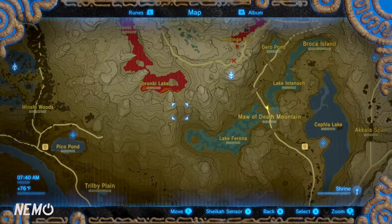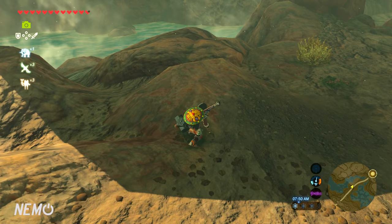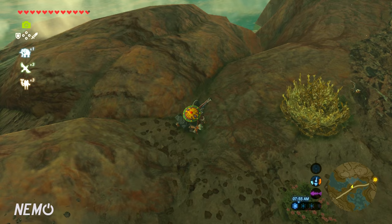First, we have to go into the lower part of the Eldin Canyon — this is the area where you can traverse around without having to worry about getting killed by the heat. We're going to find ourselves a lizard, so we've got to find one around here somewhere.